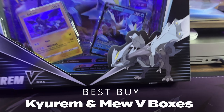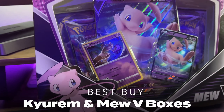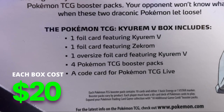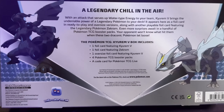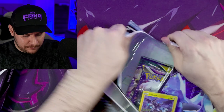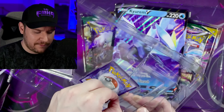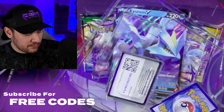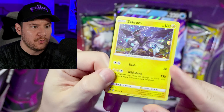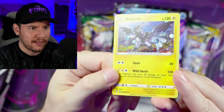Starting at Best Buy with the Curum V and Mew V boxes. Each of these two boxes comes with four packs, a regular V card, a Jumbo, and a Cosmos holo. I'm just going to tear these things apart and not waste any time. Code cards are going out to the Fangang in this video, so make sure you're subscribed to the Fangang by hitting that subscribe button and you will be getting some code cards today.